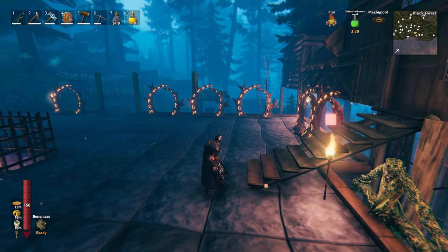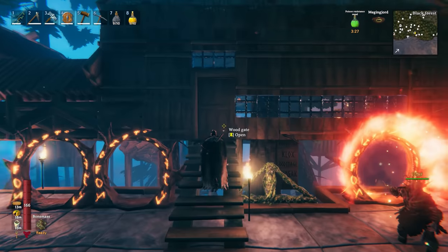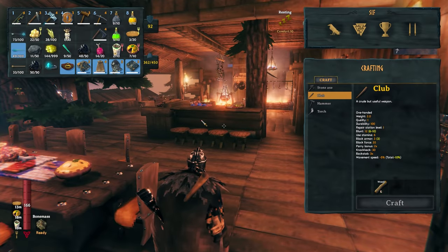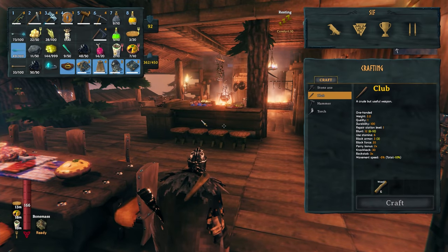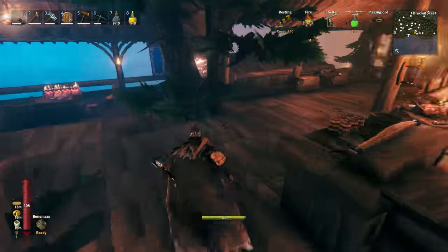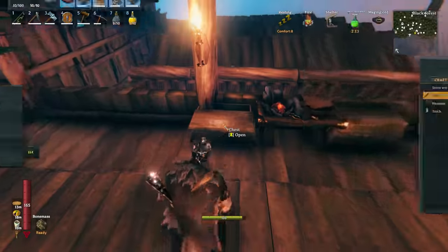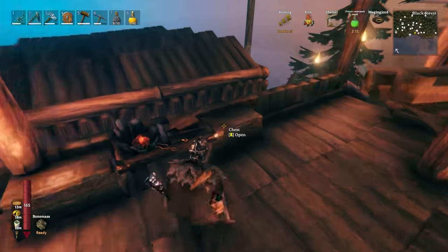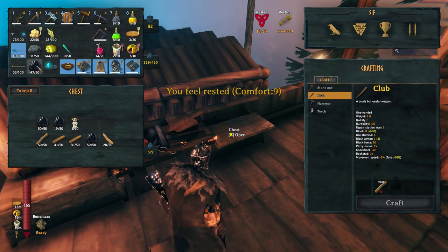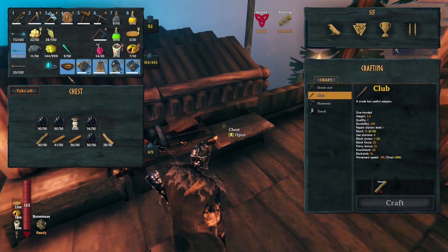Yay, look at all my tar! I'm excited. How much do you have? I got 98. Nice. And I got a totem too. Sweet. Just over here on my building stuff, keep adding on guest rooms. Here's some more tar. Thank you.